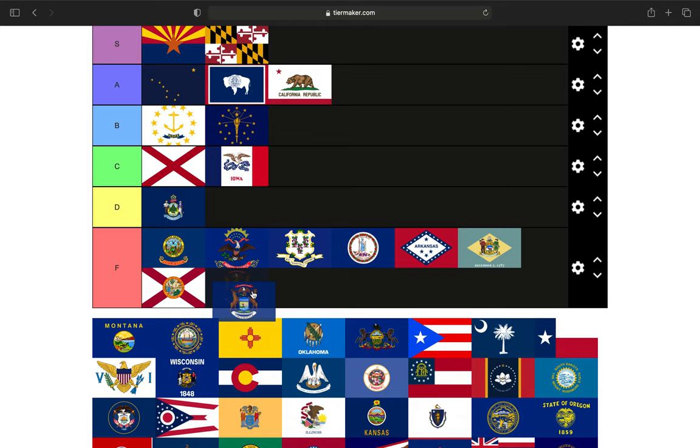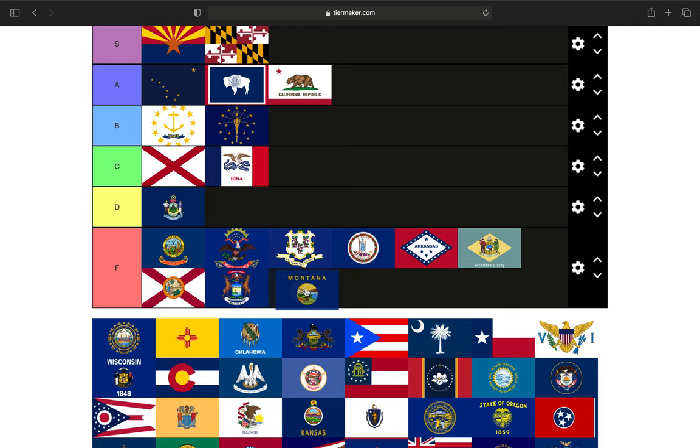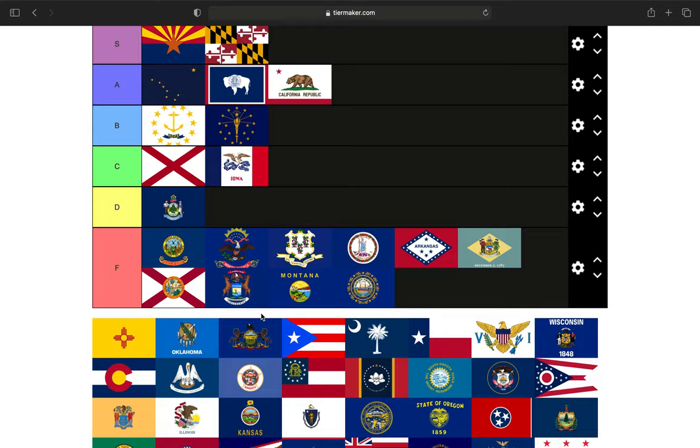Next up is the state of Michigan's state flag — blue background, state seal. You know what's happening: F tier. Michigan is a state that could do something really special with its state flag — there are so many opportunities. Next up is Montana. They didn't even try — they put their name and a state seal on a blue background and said they're done. Montana could have done so much more. F tier. New Hampshire — same thing: state seal, the name, and some gold leaflets around it. Not even trying. F tier.